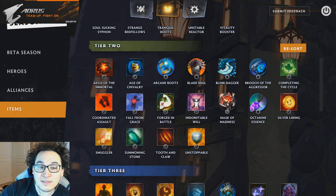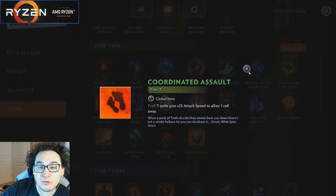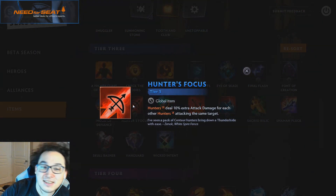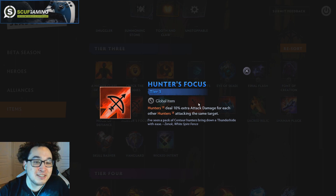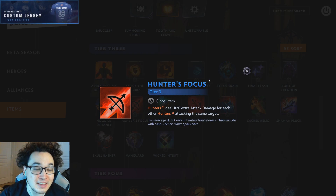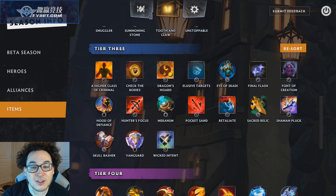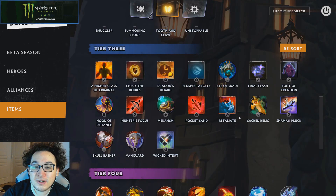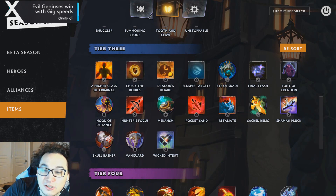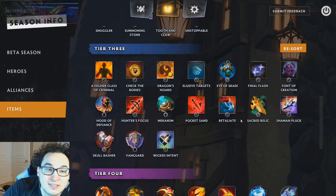Back to items — we want Mask of Madness for our level two or three Drow, and Coordinated Assault is something I've been messing around with lately using Troll Warlord as the third flexible slot. For Tier 3, Hunters Focus is a snap call — I would absolutely take this over basically anything on six Hunters. It's the item that partially defines the build; if I get this on round 15 and feel flexible, I might hard curve into Hunters. Vanguard, Skull Basher, and Retaliate are also really good. Relic is about as good as Skull Basher in this build because it does very well on Medusa, but I still favor Skull Basher slightly.